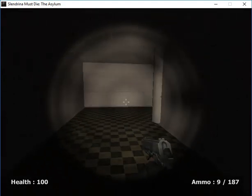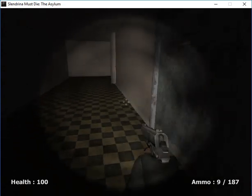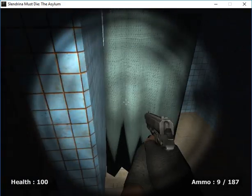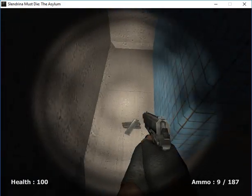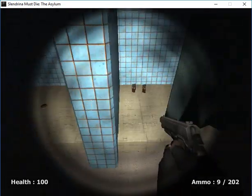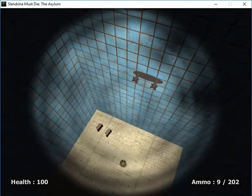Okay, which way? Let's go to the left, because left is always the first, even though we often chose the right way because it's the right path. Okay, to the shower area. Let's see.